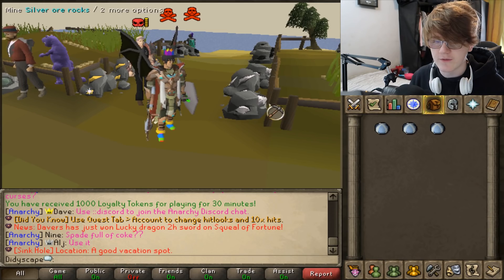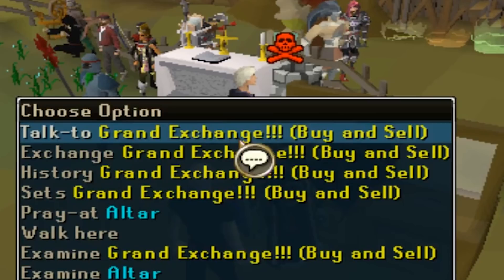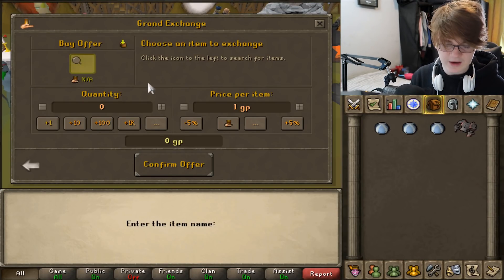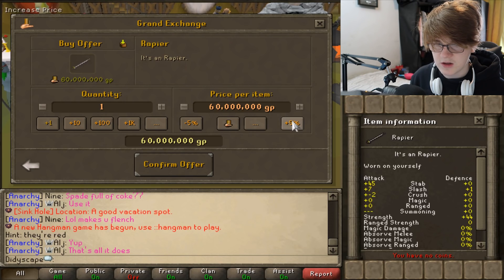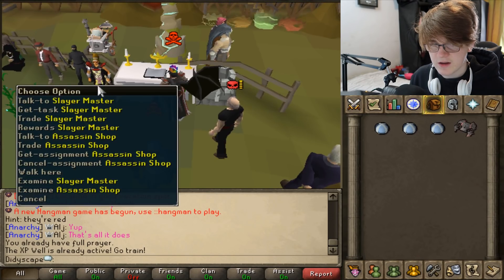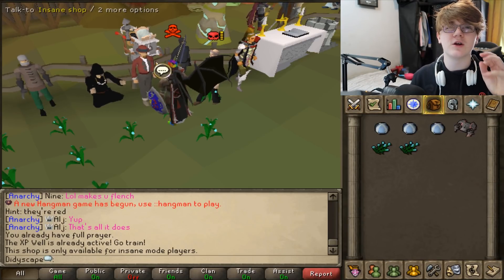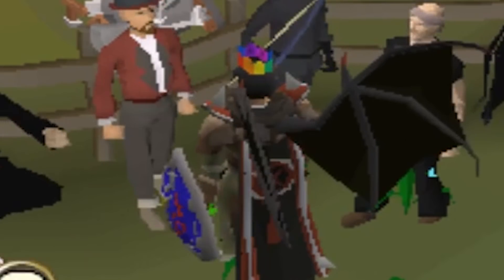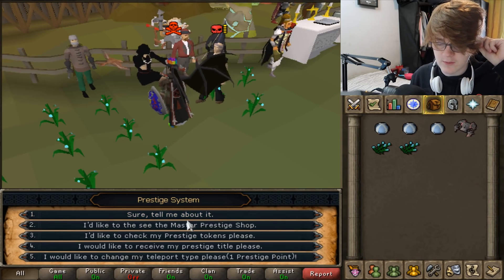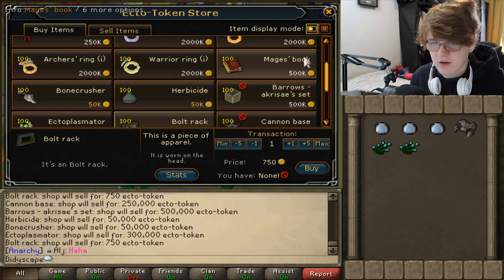First thing I'm going to show off is the home area. Starting with the Grand Exchange — I've not seen any higher revision server with this. You can type in anything like a rapier and it'll come up so you can buy and sell it. There's also an XP well, an altar, slayer masters, the Assassin Shop, the Insane Shop which is only available for Insane Mode players, and then the Prestige Shop which tells you everything about prestiging.